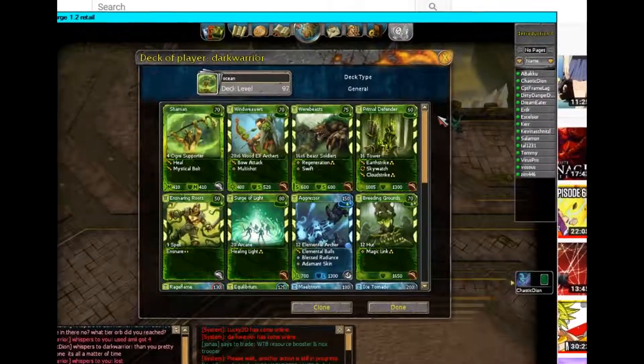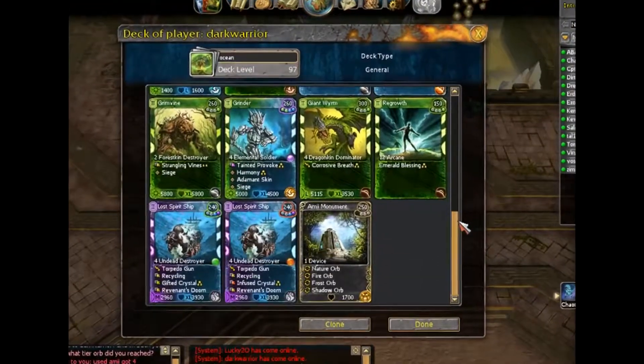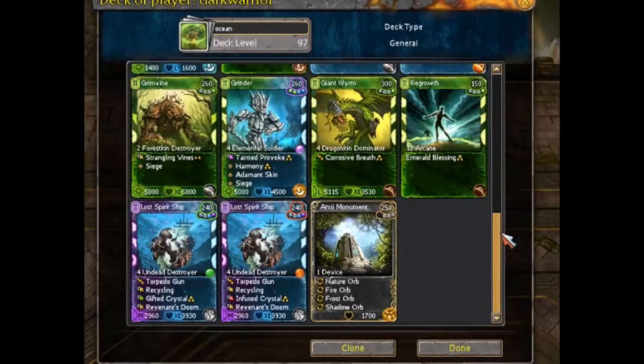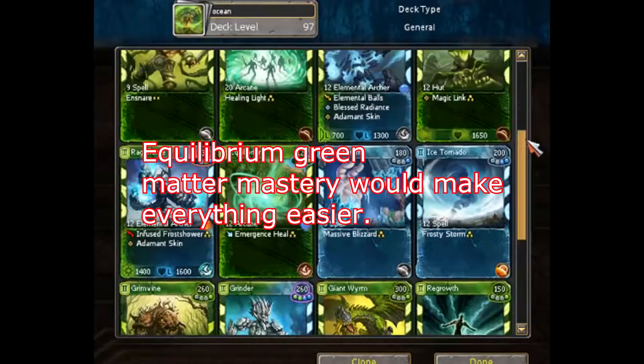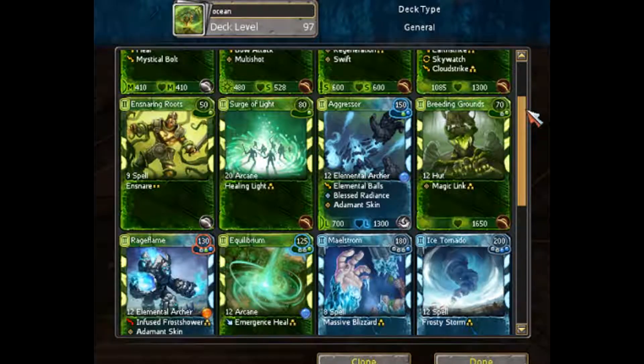From where we started, this is your deck. There are some things we'll have to add since then. At the end you're gonna reach Tier 4 and it should be easy. I feel that you should have Equilibrium Green and Matter Mastery.